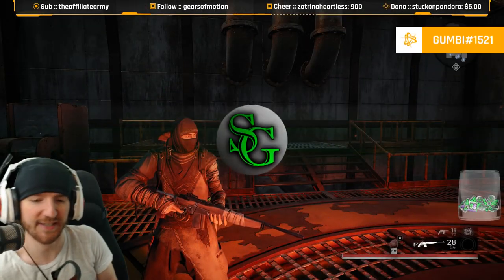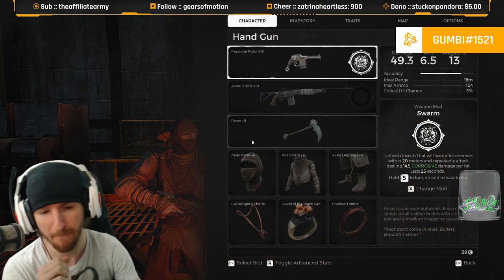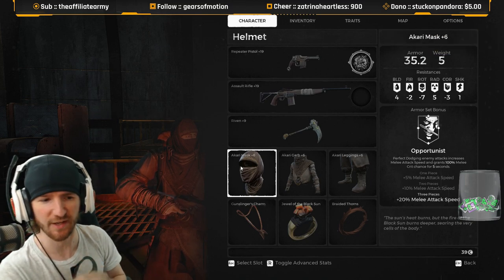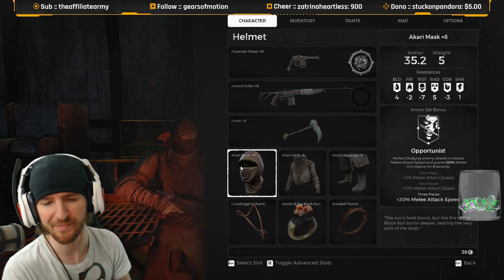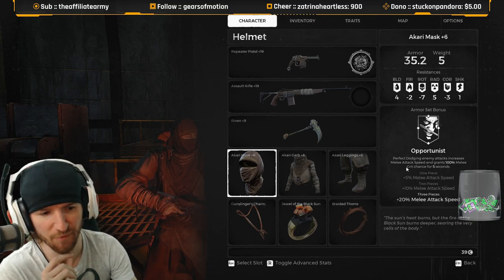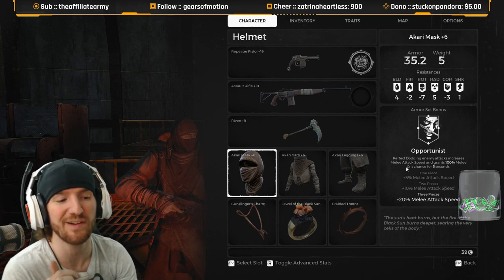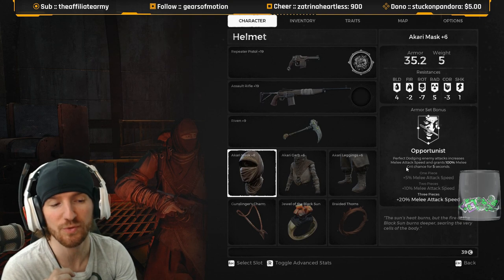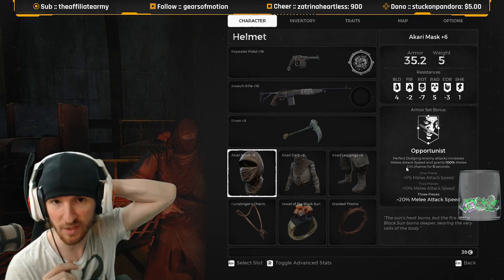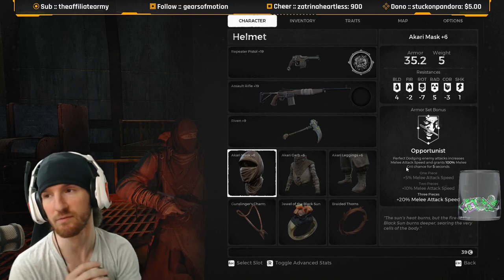Today I'm going to show you how to get the Akari armor set. The Akari mask, the garb, and the leggings — all three pieces. Perfectly dodging enemy attacks increases melee attack speed and grants 100% melee critical chance for five seconds. So if you perfectly dodge and attack, you get a guaranteed critical hit on melee weapons for five seconds after you dodge.